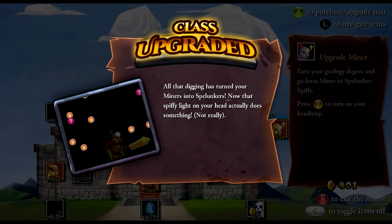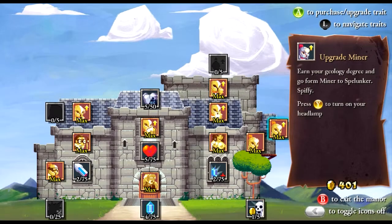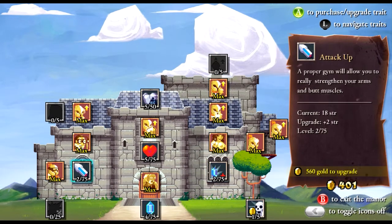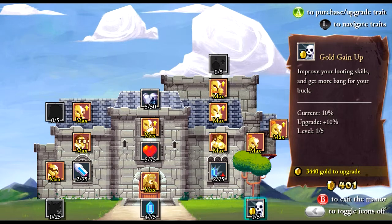After digging it has turned your money into Splunkers. That specific light on your head does actually do something. I think from the picture it shows you where all the chests are on the map, and that could be an amazing feature to have as a Miner. That would really help when going for the gold gain upgrade.